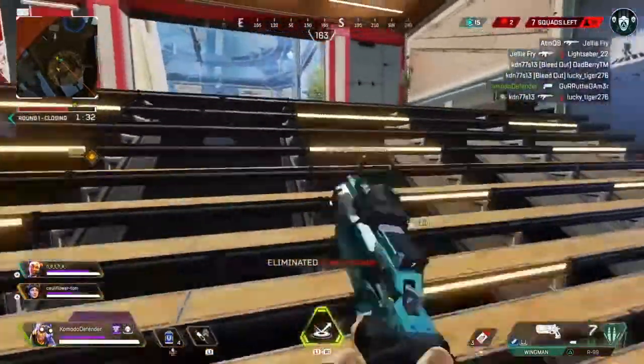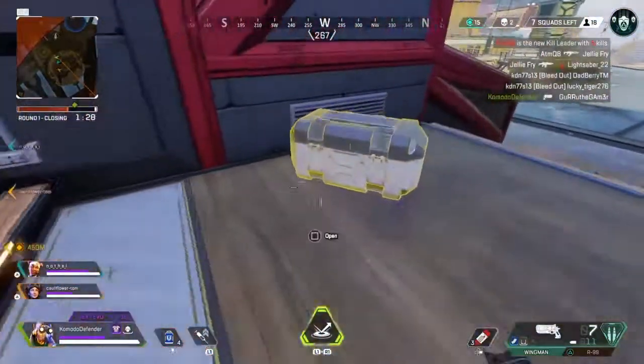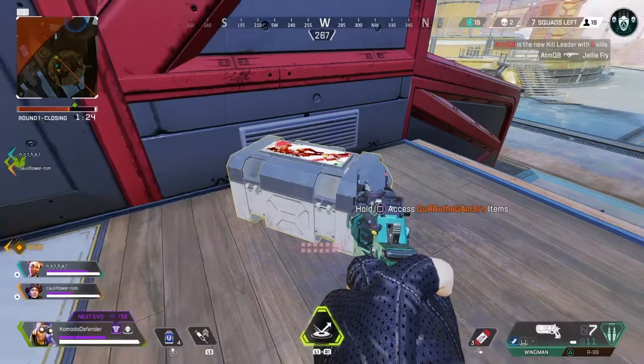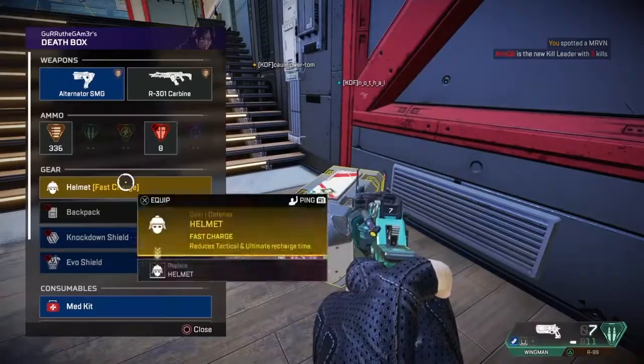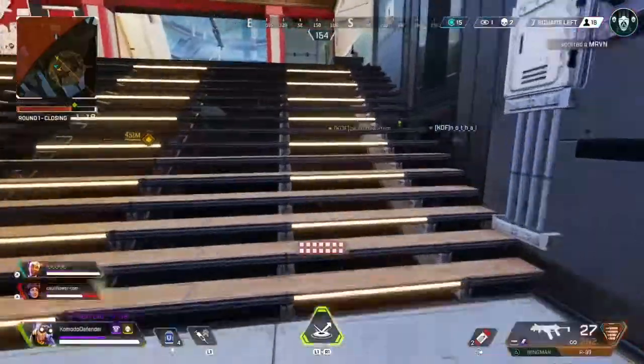Killed a Wraith. Nice. They're running away. I don't know what happened, but they have a Marvin arm. What does that do? You can give it to another Marvin, I think, and it gives you better loot. I forgot about that — that's a thing.